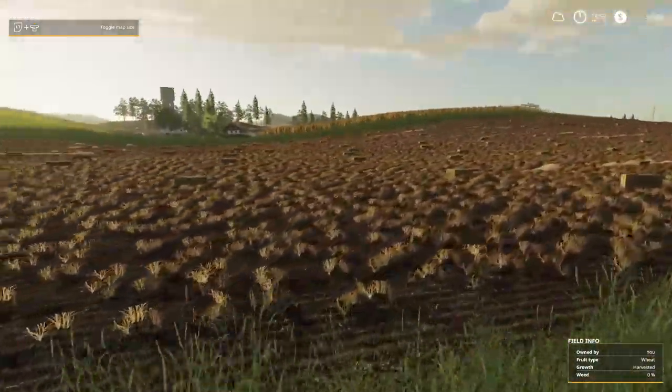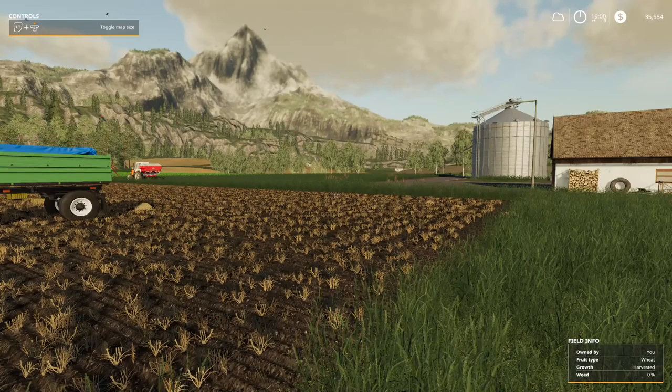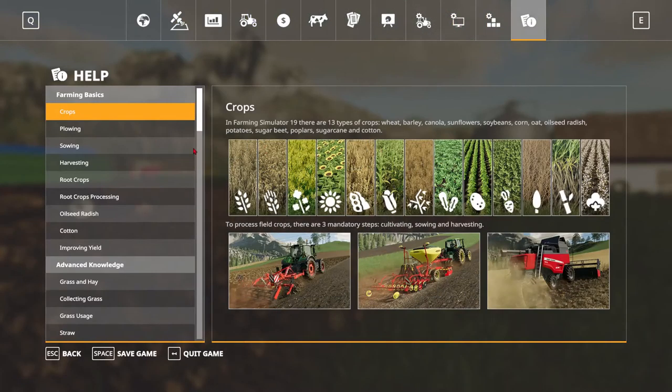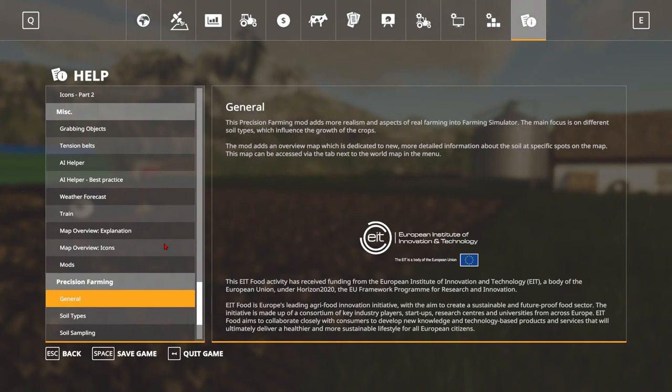But today, we're actually going to look at it and figure out how to best do the things. The first thing I probably should have done on Erlengraut but didn't is look at the Help menu, because it definitely helps a lot. If we go down from Farming Basics to Advanced Knowledge to Animals to Forestry to Production Recap to Precision Farming — all the way to the bottom.